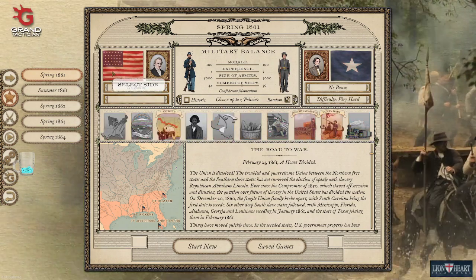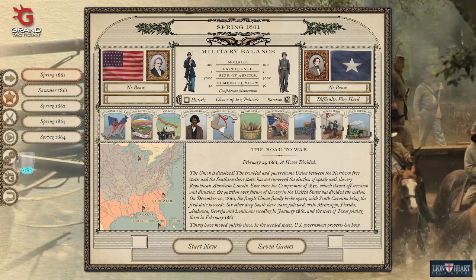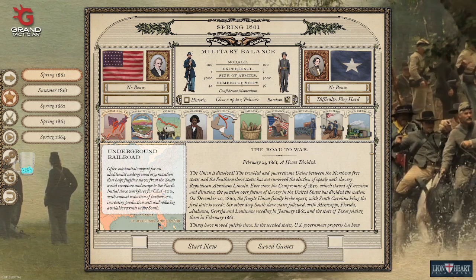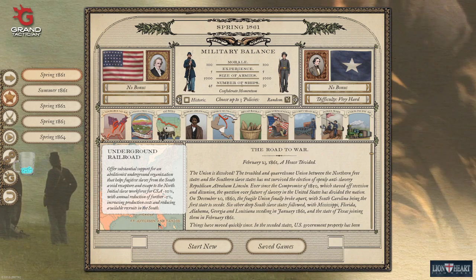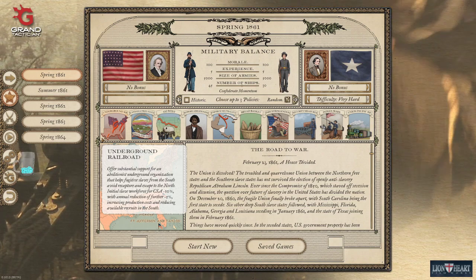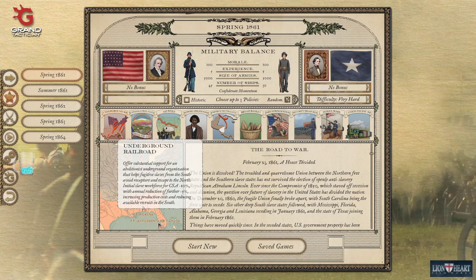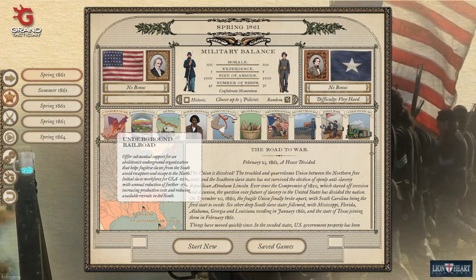Now for Union policies — these are almost like countermeasures to the Confederacy, just to stop whatever bonuses the Confederacy has. Underground Railroad is the obvious one and very good in the long term: an annual reduction of minus 5 percent of the slave workforce. Since the Confederacy is supposed to have most of its economy from a slave workforce and most of its production from that, you can reduce their production and weaken their economy over a longer period of time. I'd recommend Underground Railroad definitely.